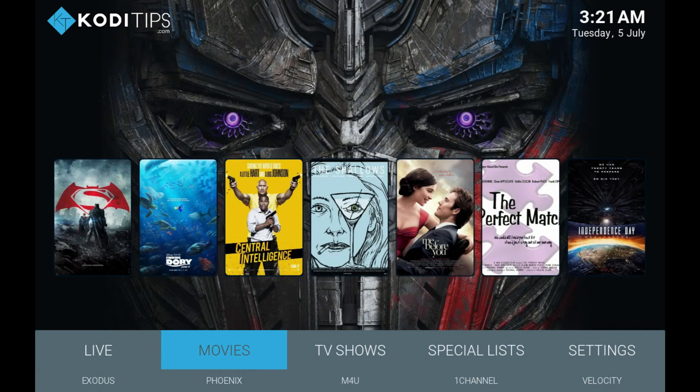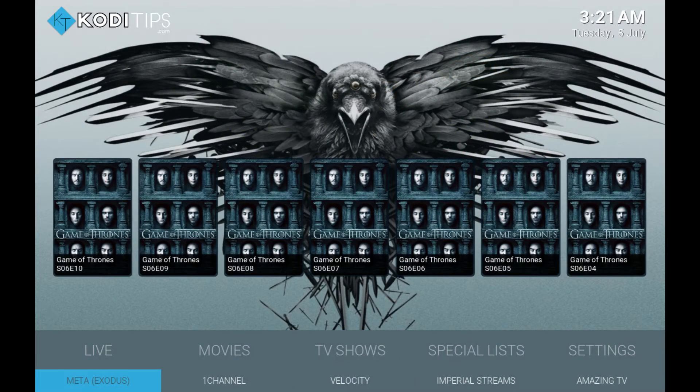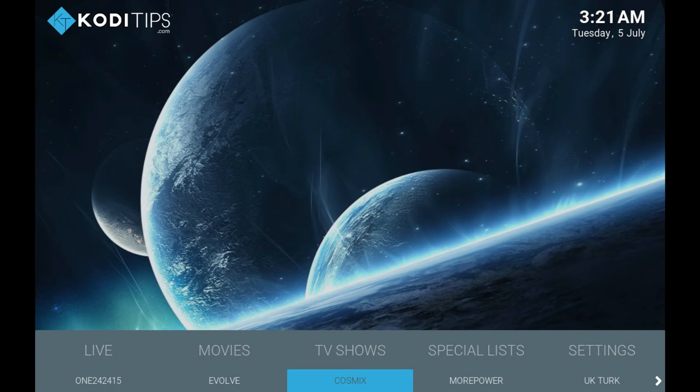If you want to check out the TV shows, you can just scroll to the TV shows. At the bottom you have the different items available for TV shows. If you go up, you can see the different TV shows they're showing. You can press on it and it'll bring you to an item to watch the TV show as well. If you scroll to the right, you'll have some other options to watch movies and TV shows, and you have music in there as well.